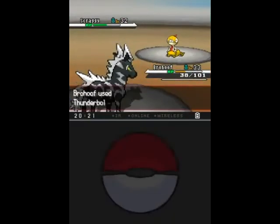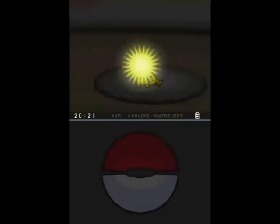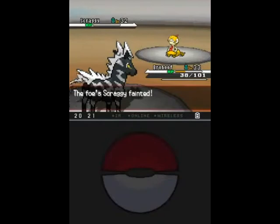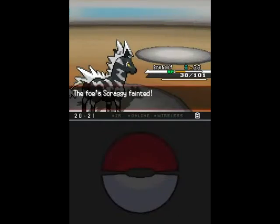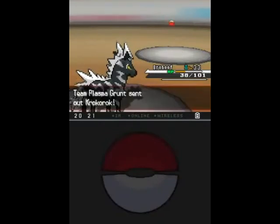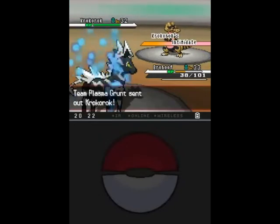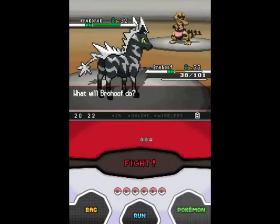Let's see if Thunderbolt will do enough. In case you've forgotten, Brohoof is in fact Modest natured. Brohoof's lasted quite a while — gone through two Gyms so far. Might be time to retire him after this, but he's had a very good run.